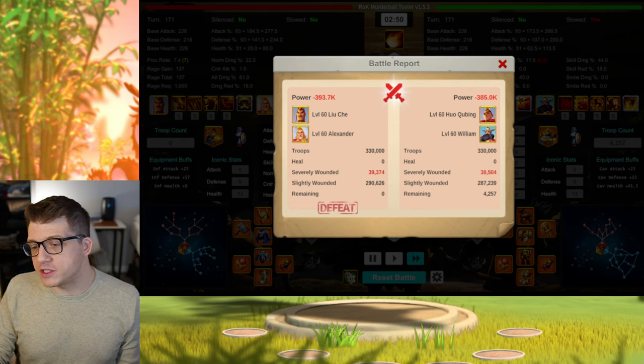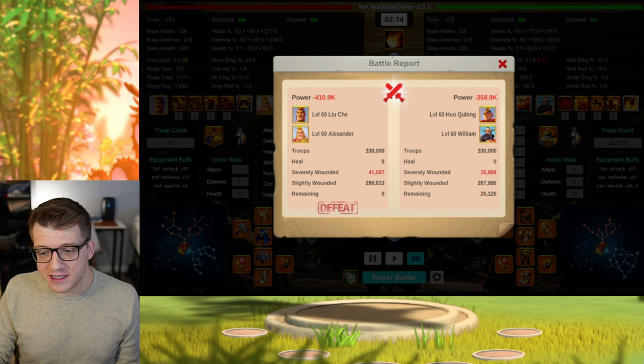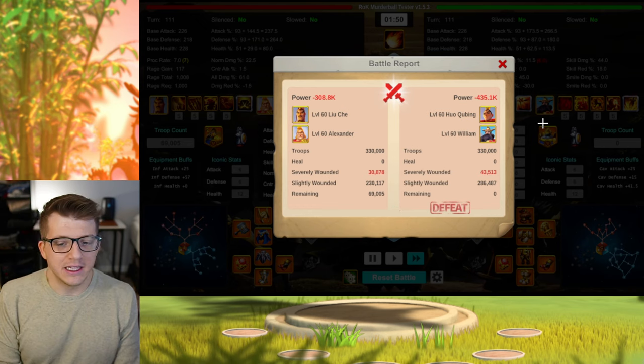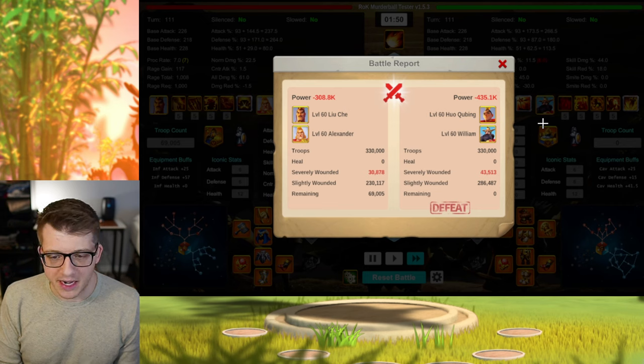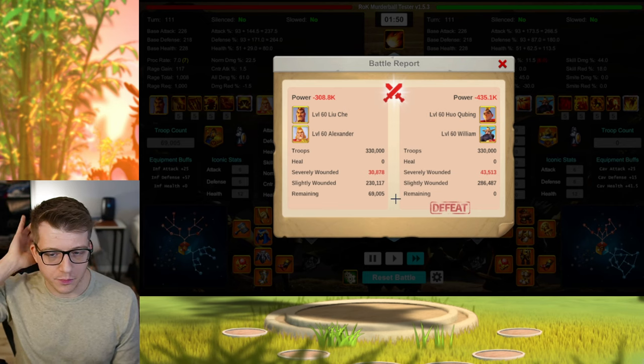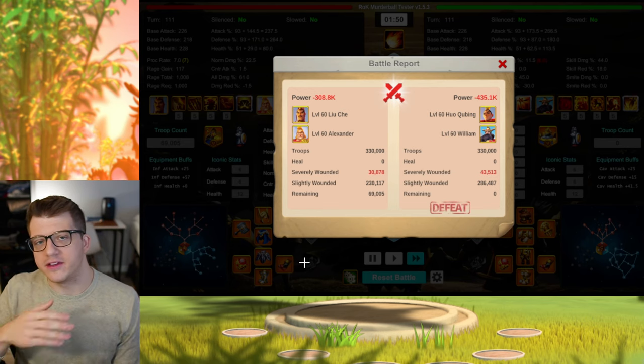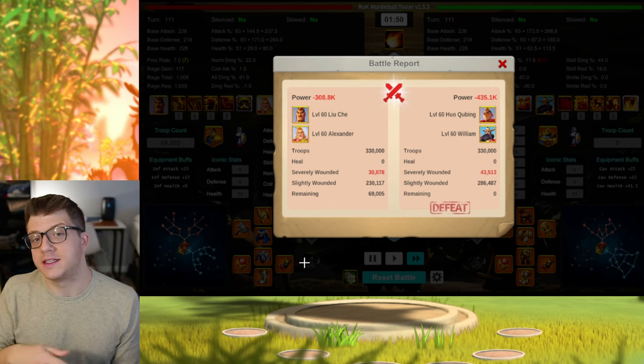With Huo William instead, we see Huo William wins with only 4.2K remaining — almost a tie. Then Huo William wins again with 26K remaining, then 2.5K remaining — another near tie. Next, 37K remaining for Huo William, and the final report shows 69K remaining for Liu Che Alex. The randomness factor plays a huge part here — 69K remaining is an insane difference from the other reports, because Alex has a lot of triggers.